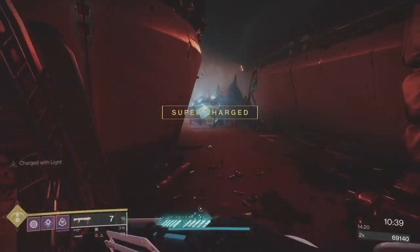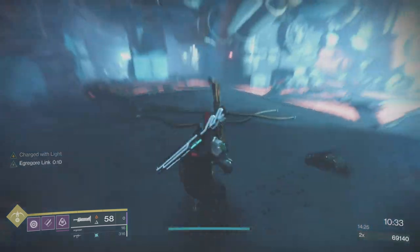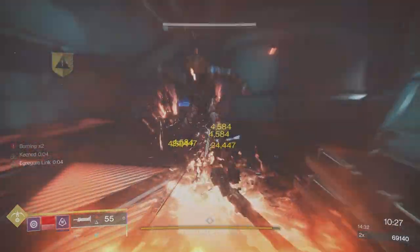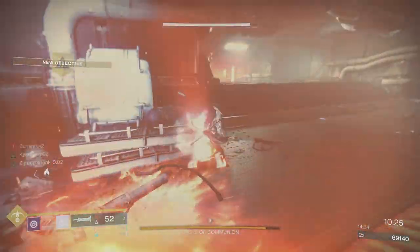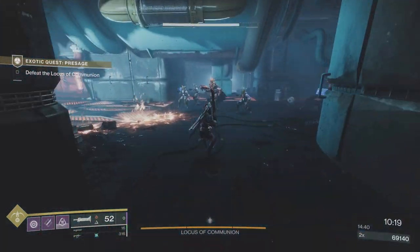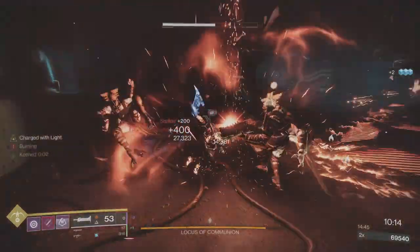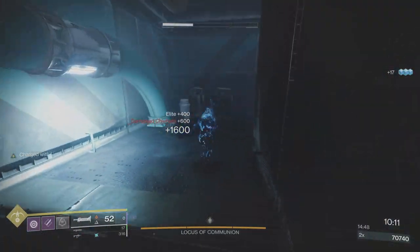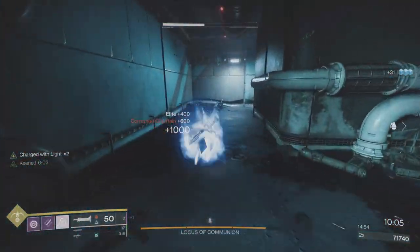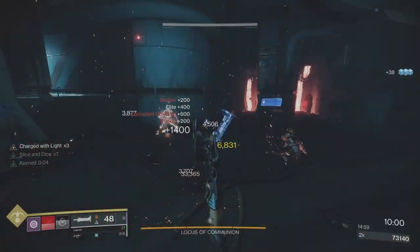We've got our super — useful at the boss — and invis is going to be invaluable. Exactly like the Warlock: as soon as we drop down, charge the Lament, we've got Charge of Light so we're getting the Lucent Blade buff. Dodge and go invis — get used to doing that after every chunk of damage on the boss. That section done; going invis back.